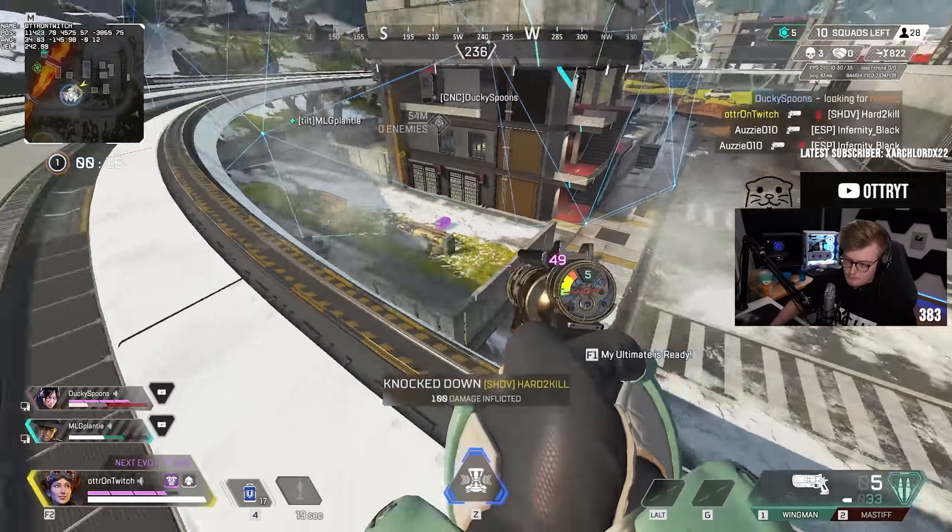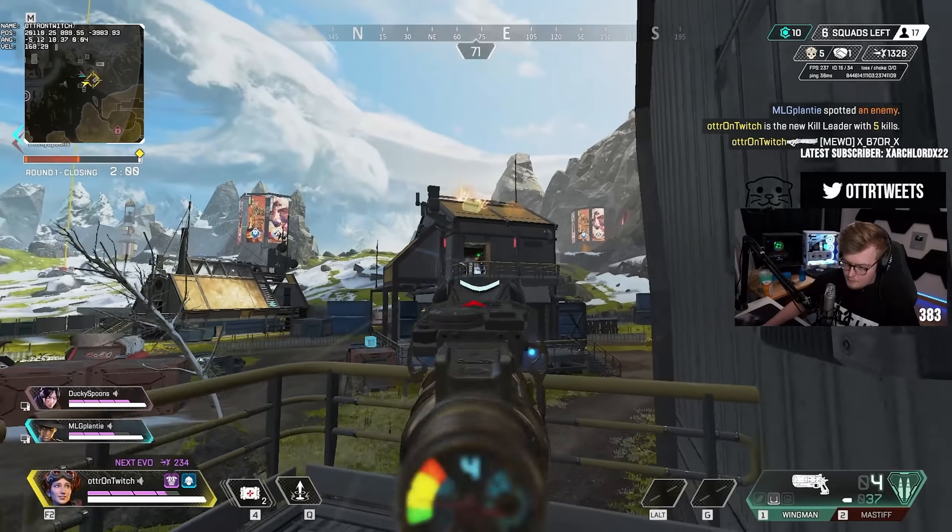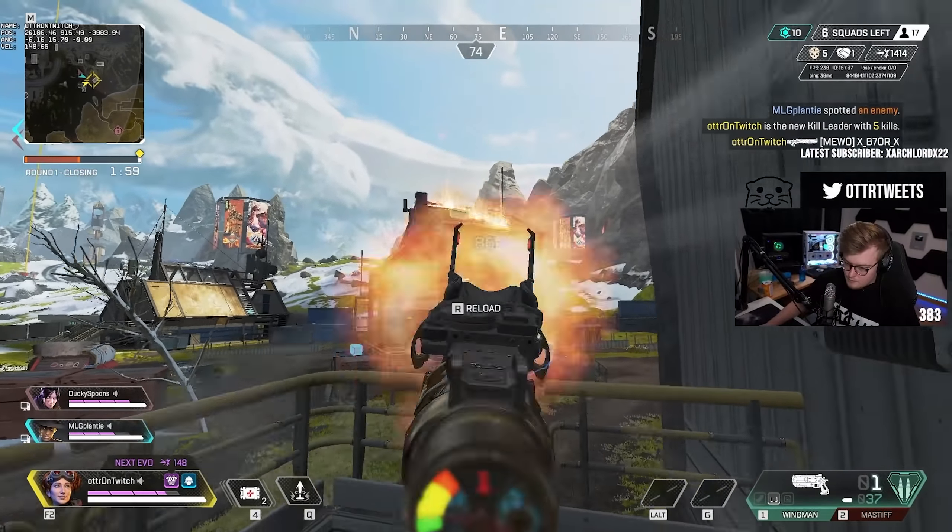Keep in mind that the enemies will expect it and aim for you and your black hole once you initiate it. As such, you should try to time it when they are distracted by your teammates or just not paying attention to you. The combination of your kit also makes Horizon an amazing legend for movement-based outplays. You can constantly reset and look for different angles without ever using a cooldown thanks to your passive, but you can still use your tactical to quickly escape or get high ground, and use the ultimate with or without grenades to cheese out picks against full teams. The choice is entirely yours.